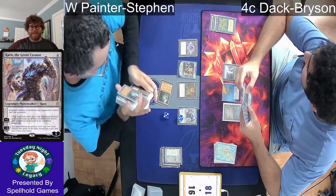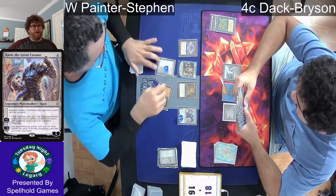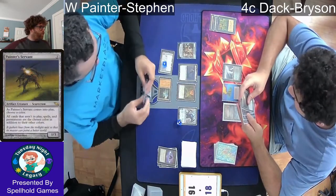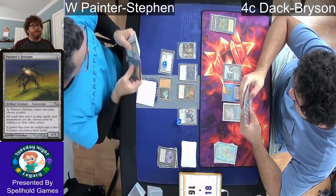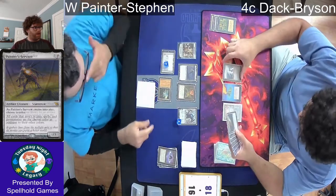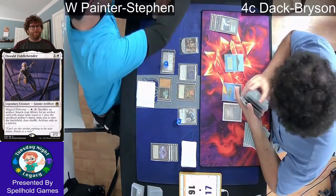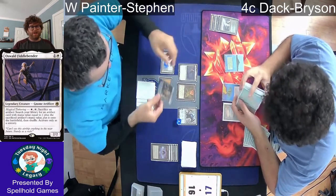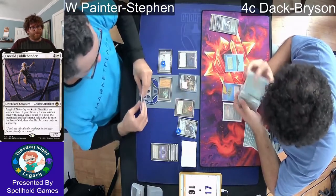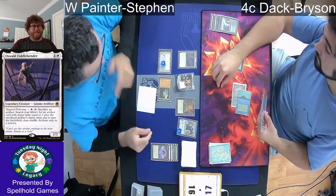Bryson isn't doing much else — looks like he's got an Assassin's Trophy, probably at least a little bit of denial. With two mana, he's going to get down an Oswald Fiddlebender. The Fiddlebender lets you sacrifice an artifact — it's basically a Birthing Pod for artifacts, one of the newer cards from the Dungeons & Dragons set. You can sacrifice those artifacts you don't really need to get into the combo pieces.